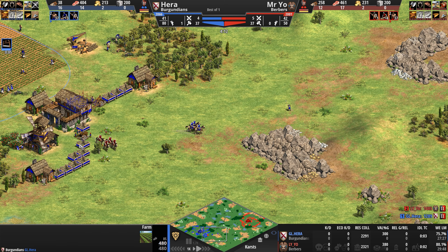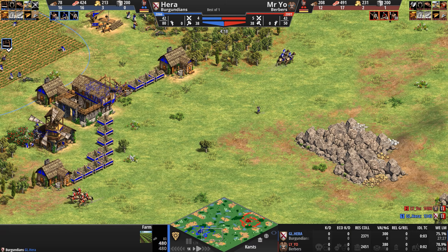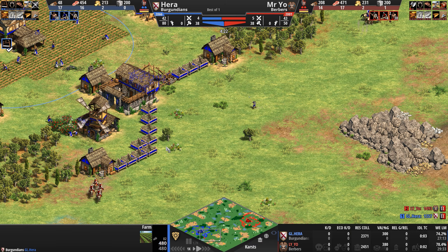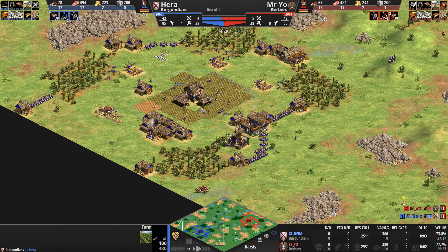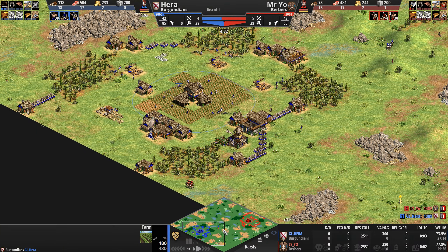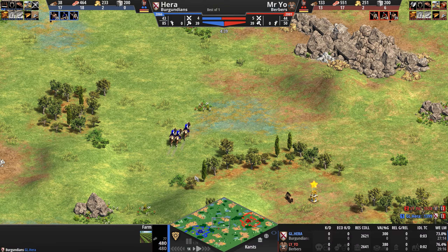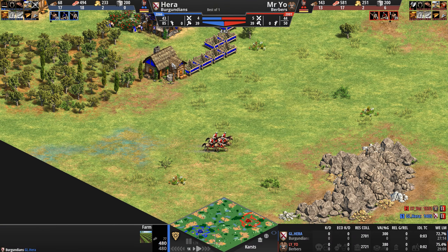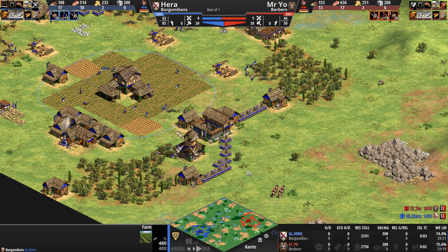To get their economy up and running ASAP, Berber villagers move 5% faster than normal in the Dark Age and then 10% faster after that. We've got basically a very powerful cavalry civilization against a very powerful camel civilization, both with two unique units, although the Burgundians have a pretty bonkers ability — what we've lovingly begun calling 'the button' — turning villagers into Flemish Militiamen.